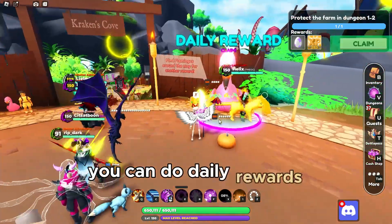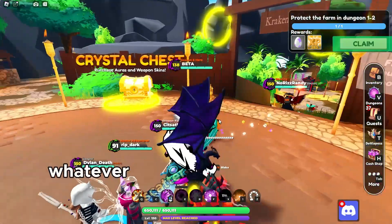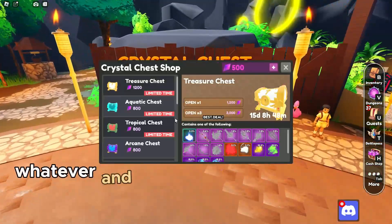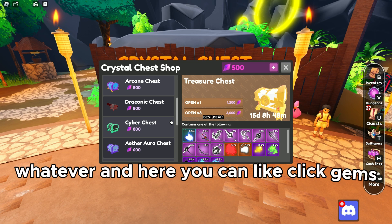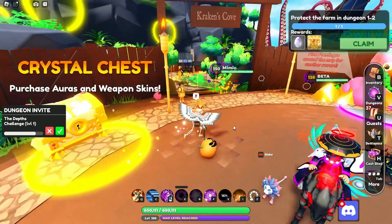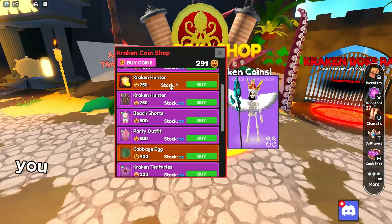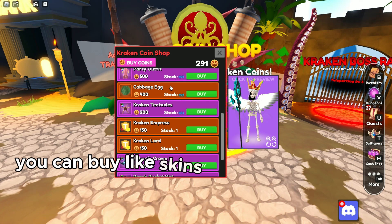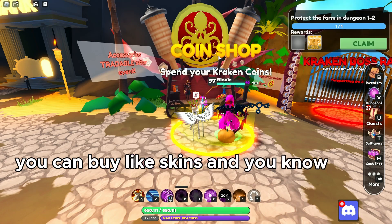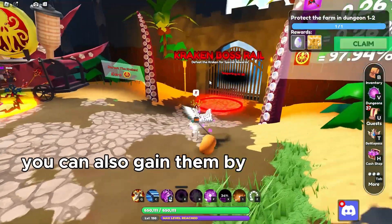You can do daily rewards — you find these pink flamingos scattered around the maps, and you can collect gems and get orders. Pretty cool stuff. I've got the coin shop here where you can buy skins, your average skins.